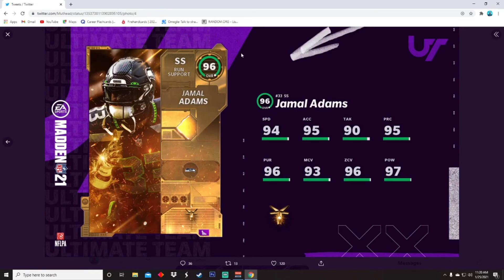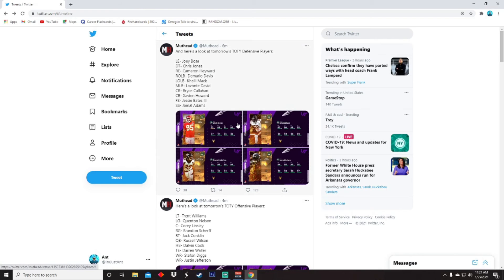Next up, Jamal Adams — blitz boy. He's listed as strong safety but honestly feels like a linebacker. I had Jamal all year and I'm definitely picking up this card too. 94 speed, 95 acceleration, 90 tackling, 95 play recognition, 90 pursuit, 93 man, 96 zone, and 97 hit power. It doesn't get better than this — this card looks like an end-of-year card. And just look at that card art — it's beautiful.